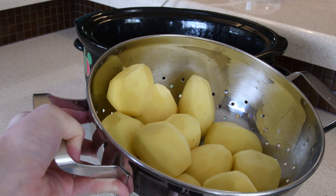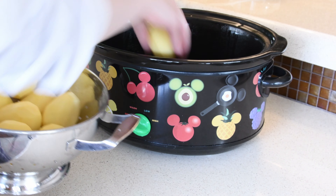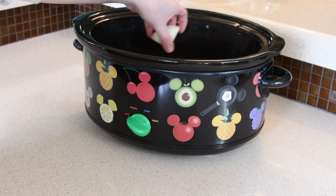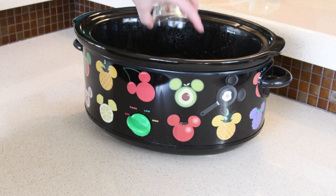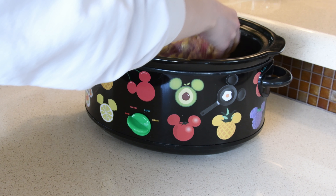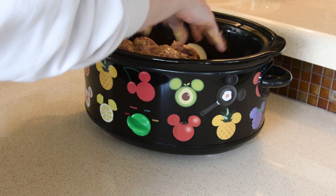Next you want to add your potatoes. I've left mine whole since they weren't super large — if you've got any mega potatoes, go ahead and halve them. Following the potatoes are your quartered onions and sliced garlic cloves. Last but not least, you'll want to add your chuck roast. Before adding it to the pot, make sure to rub the mustard all over it and season with salt and pepper.